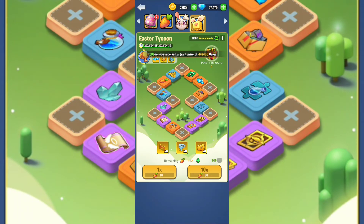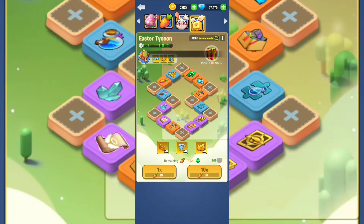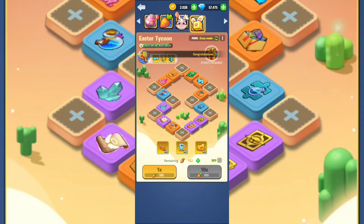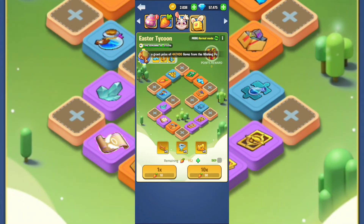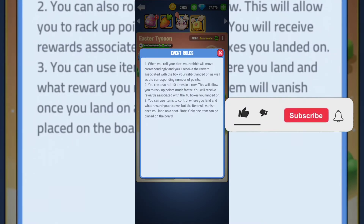The fourth part is the Easter Tycoon — think of it as a turntable with dice. You have two modes: normal mode and crazy mode. For normal mode one turn costs 10 carrots, but for crazy mode one turn costs 100 carrots. Obviously the rewards are also multiplied in crazy mode.